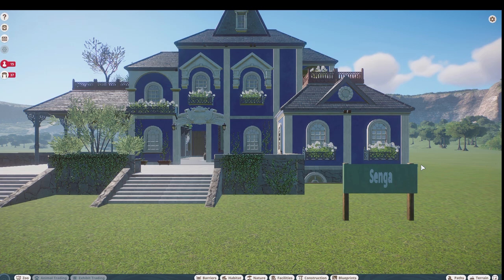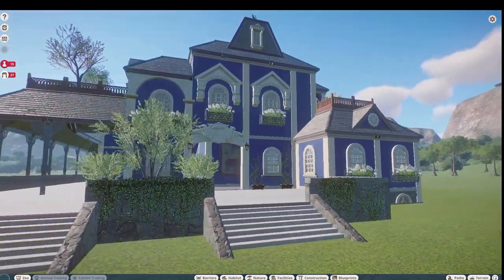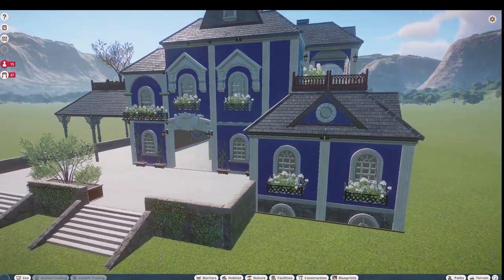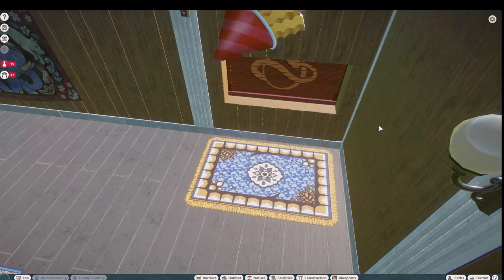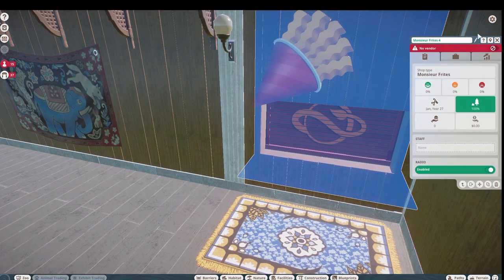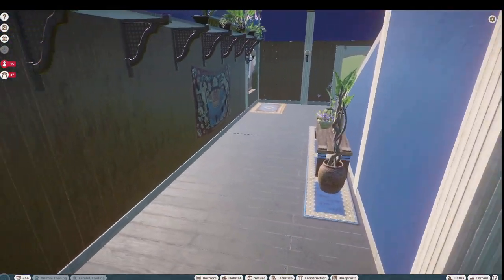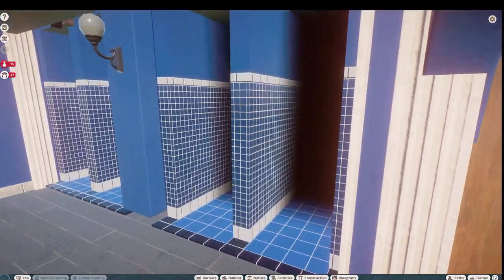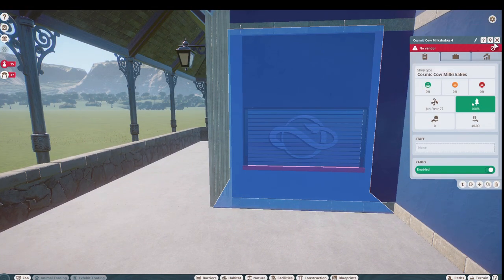Our next piece was made by Senga and they call this the 'Victorian Mansion.' You can bring this in for right around 18,000. Look at how beautiful this building is — I want to live here! We have a french fry place, some restrooms back in here, and the milkshake place is back here as well.